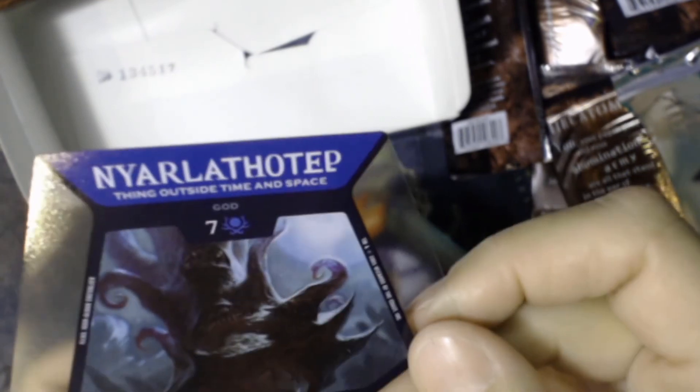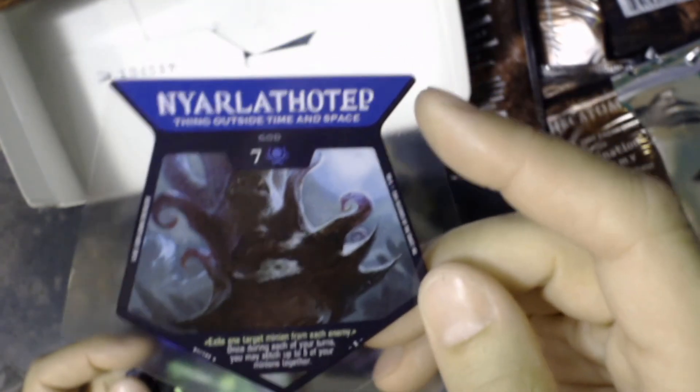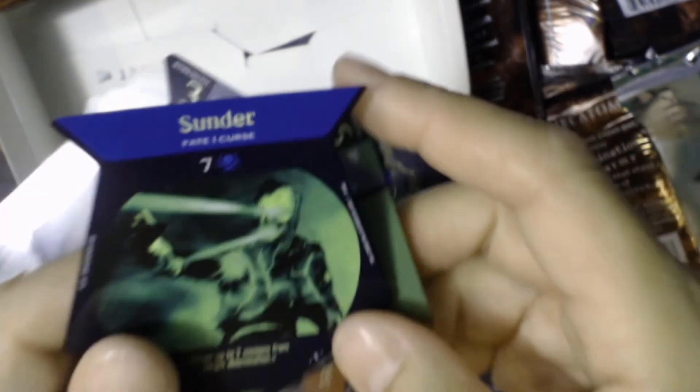Nyarlathotep — interesting, I'm guessing this is an Egyptian-themed thing, 'thing outside time and space.' 'Exile one target minion from each enemy. Once during each of your turns, you may stitch up to five of your minions together.' I love and hate that stitch. Sunder, Nahu'al, Murder of Crows — 'Destroy Target Mana Card, put the top card of your deck into your mana zone.' What the heck are mana cards? Hadribor, Eviscerator, 100 Lashes, Hidden Power, Bringer of Sacrifice, Gift of Hades, Five Space Interloper, Food Poisoning, and our last card: Midnight Snack.